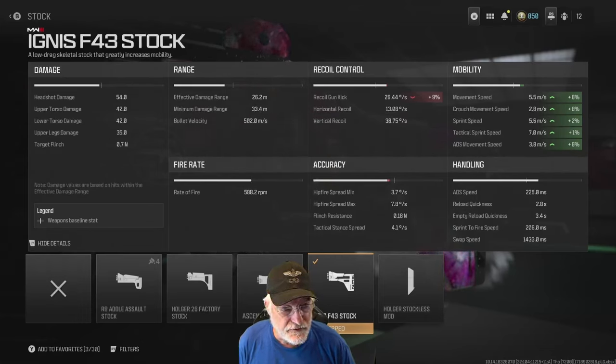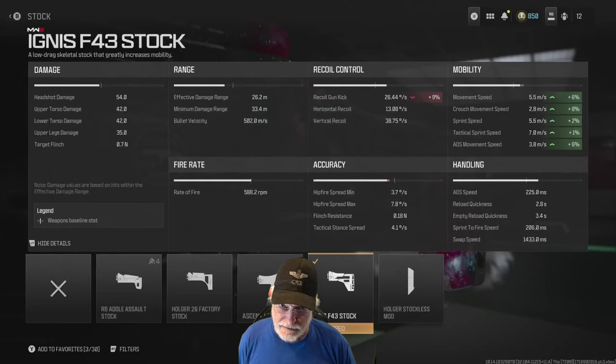So what does the stock give us? The stock increases our movement speed and ADS movement speed. Now all these stats are composite of all the attachments I have on it. We have the bare bones already — it's 3.8 meters per second left-to-right strafing, back and forward strafing. Can you believe it? 3.8 meters per second on something this powerful. It does hurt the gun kick, but really the gun kick isn't all that bad at 26.44 degrees per second. Horizontal recoil 13.08 degrees per second, vertical recoil 38.75 degrees per second — going almost straight up with a little side-to-side bounce.